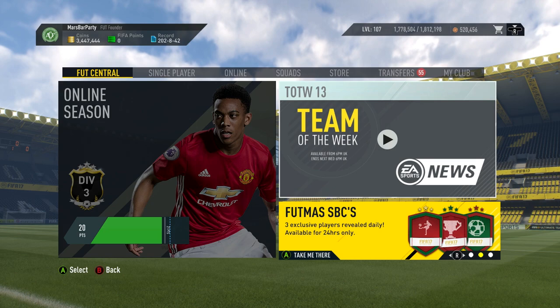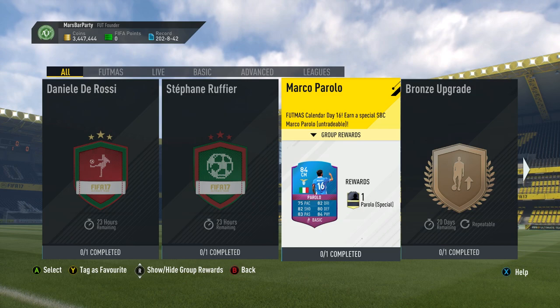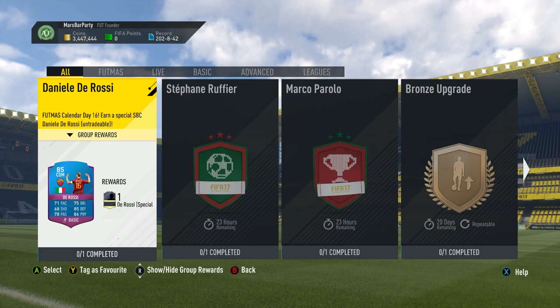This tab here says Footmas SBCs — three exclusive players revealed daily, available for just 24 hours only. The three we have today: first up is De Rossi from Roma, 85 rated — that's who we're going to be doing in this video in particular. We've got Rufia, 86 rated, and finally Parolo, who also looks insane.